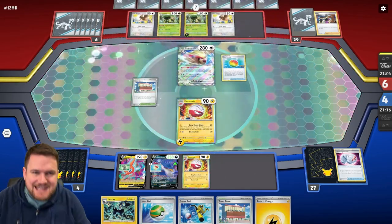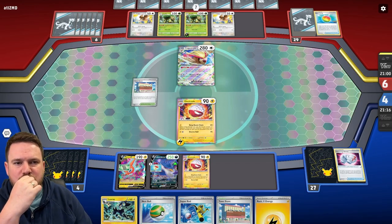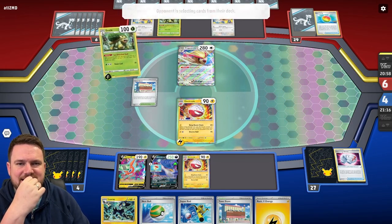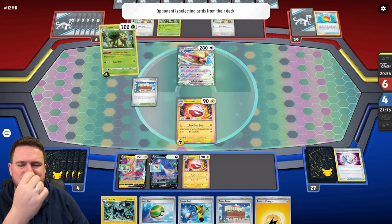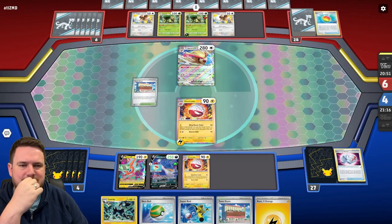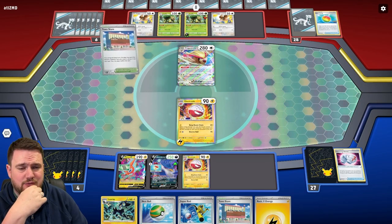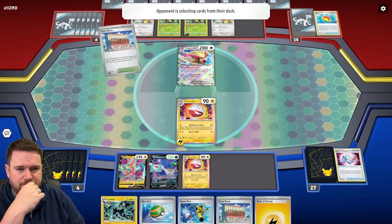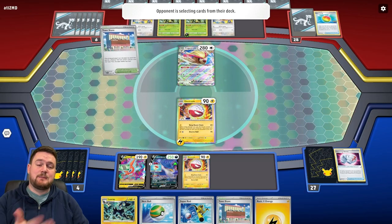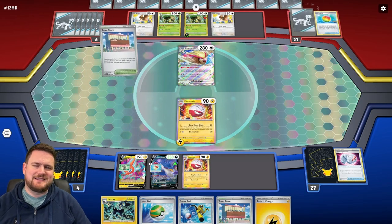Our opponent rare candying into the Pidgeot, so now every single turn they will be able to search for exactly the card that they need. And with the extra search for Pokemon from Grottle, this is actually looking like quite an impressive piece of Pokemon deck building. I actually really like the concept here. Once I've done my 1-5-1 decks, I might have to steal it. Let me know in the comments if you'd like to see this deck.